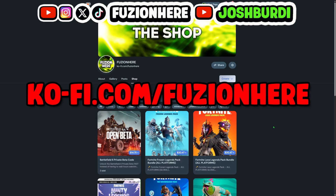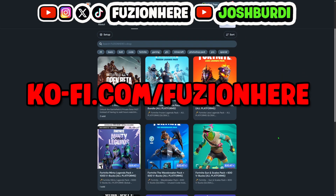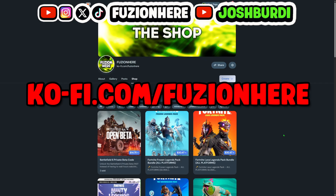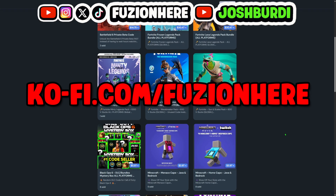Make sure you guys check out the Ko-fi shop to pick up some limited time Battlefield 6 codes, or codes for other games such as Fortnite, Minecraft, or Call of Duty. We already sold a couple of the Battlefield 6 private beta codes — it was really hard to get the codes for free from the Twitch drops — and as soon as Battlefield 6 starts having limited time promos with skin codes and other unlockable DLCs, I'll be selling them here on the Ko-fi shop. If you guys want to pick anything up, the link will be in the description and the comments.